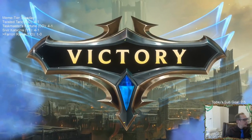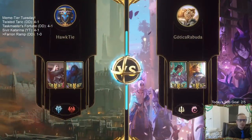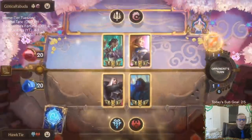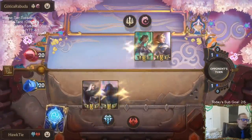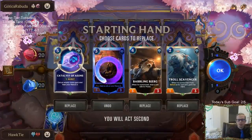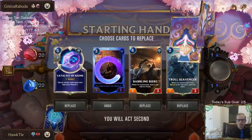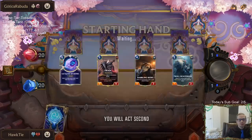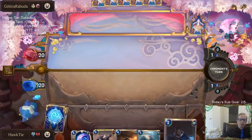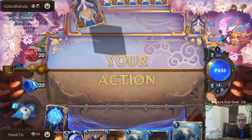That was so close — the double attack with the Saber was so scary. Okay, we got Karma Lux next. It's not a bad hand at all. I'm gonna send the Tavern Keeper back. My plan right now is round 3 Catalyst, round 4 Babbling Bjerg, then we'll have the eight-drop.